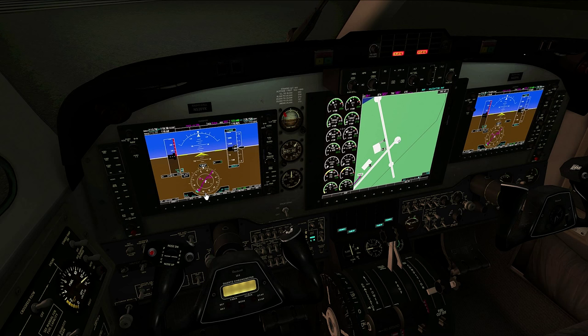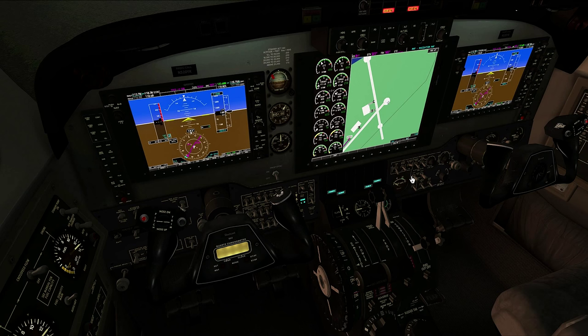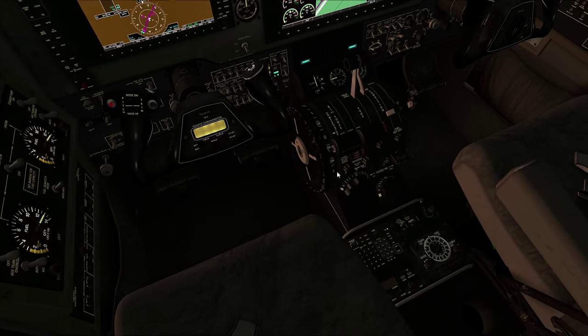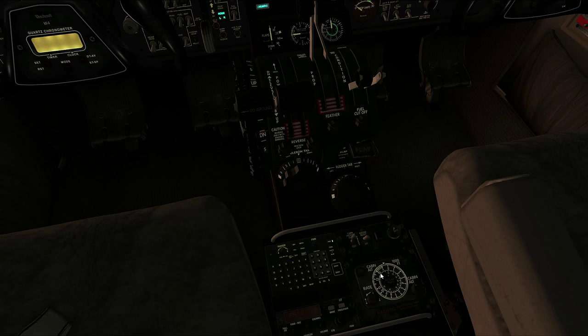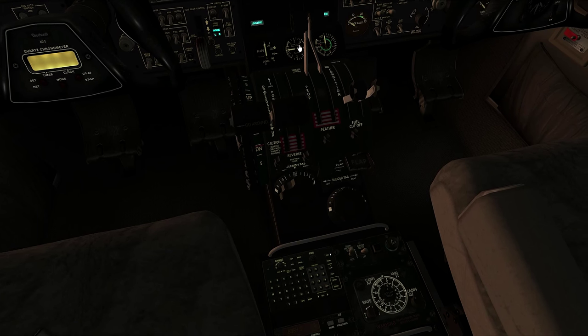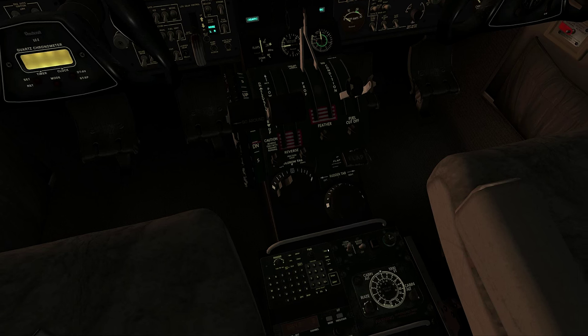Heading bug is set to runway heading. Altitude is set to 1,000. We're going to do a check on our pressurization system — open up our bleed air valves, two notches up. Warning lights are now off. We'll bring the controller and put us in a descent, bring it into test mode, and see that we are in a descent. Then we'll take it out of test mode and set it to our cruise altitude — the inner dial here at 230 — roughly 5,000 feet cabin altitude. That looks good.